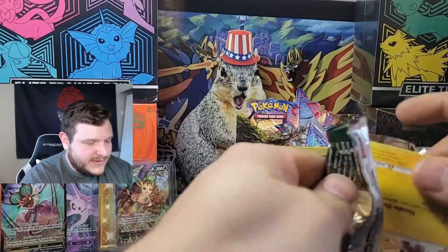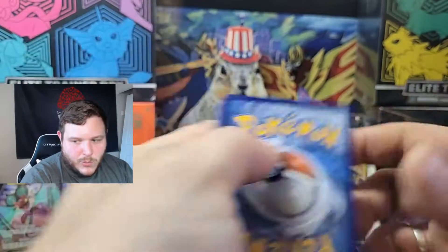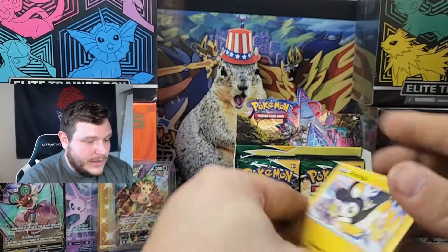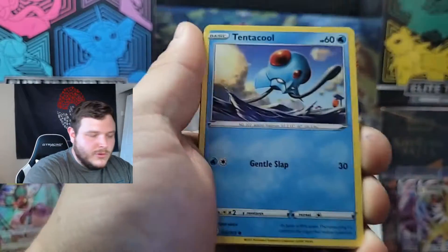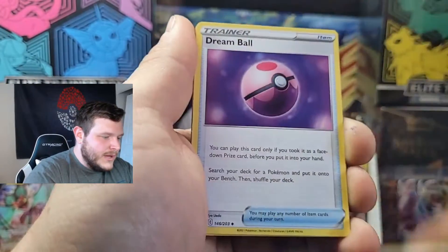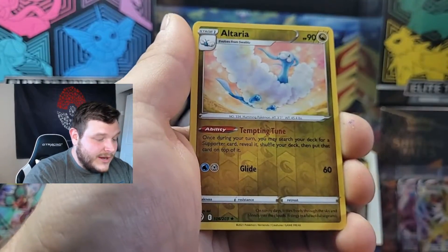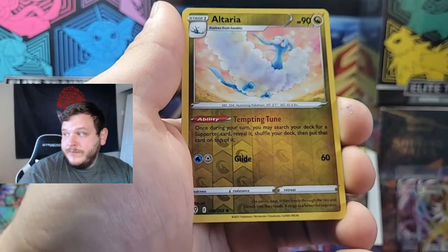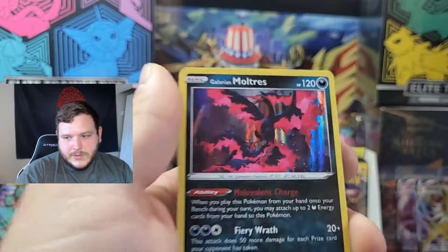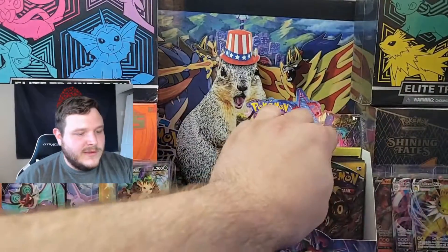I have some exciting news — I actually became an affiliate on the app WhatNot, and I'll be holding auctions on there for Pokemon cards. You are welcome to join — some of the hits I pull on this channel will be on there. Next pack: Dream Ball, Stormy Mountains, Bulldore, reverse Altaria — he is a rare — and a holographic Galarian Moltres. Great card, good to see you bud.